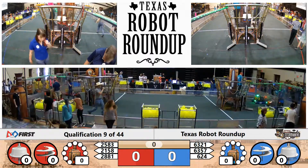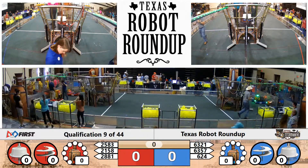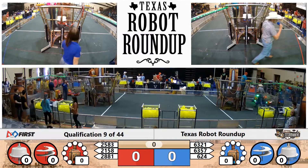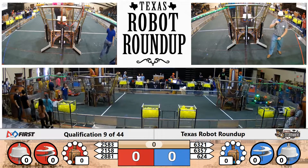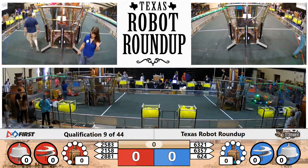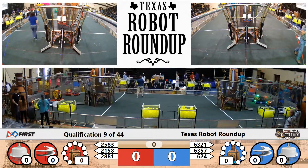Coming over to the Blue Alliance side of the field, first up, team 63-21, R-Cube. And next up we have team 6-3-57, Spring Constant. And rounding out the Blue Alliance, team 6-2-4, Ripton Knight.